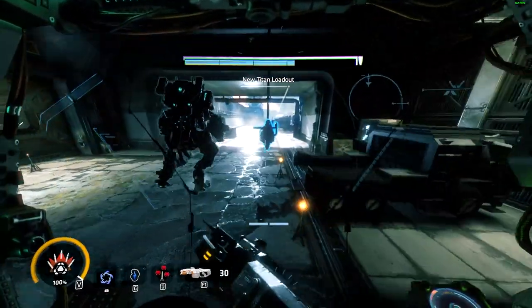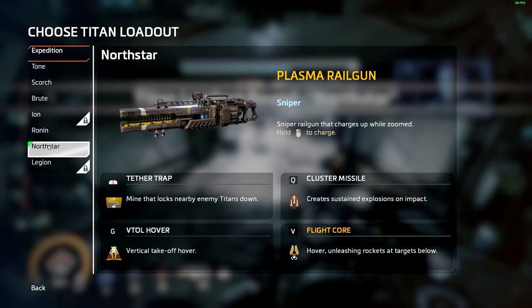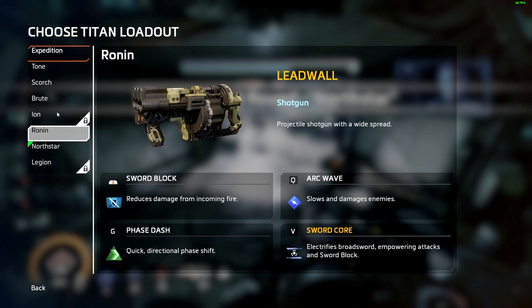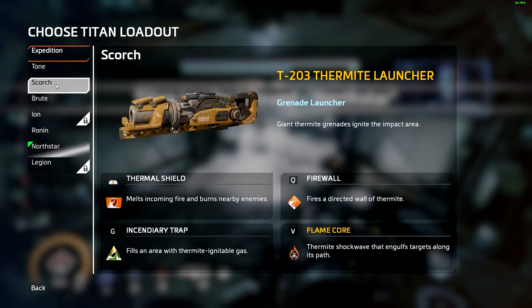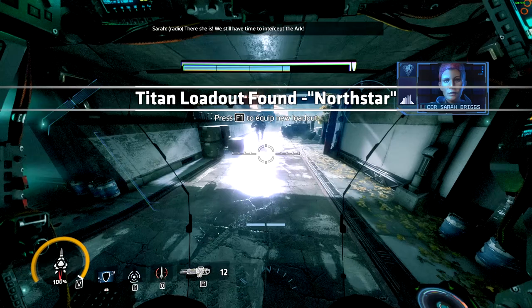I see something here — there she is, Northstar! Mine that locks nearby enemy Titans down — oh, that's nice. Tether trap. Cluster missile — create sustained explosions on impact. Vertical takeoff. Sniper. Flight core. I'm not sure how well I like this actually. Let's stick to the Tone for now.